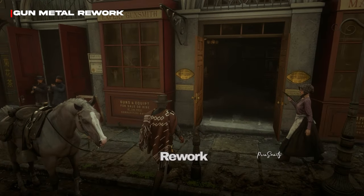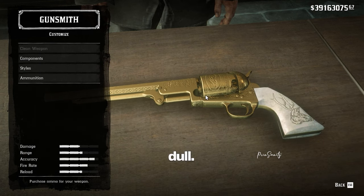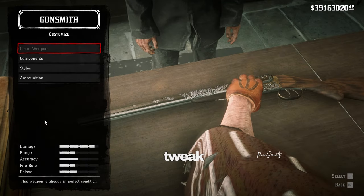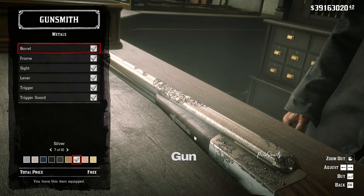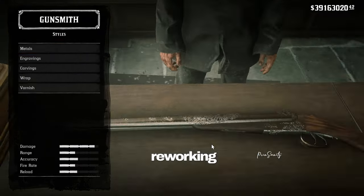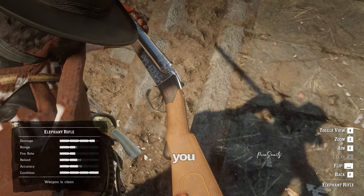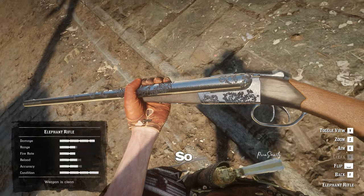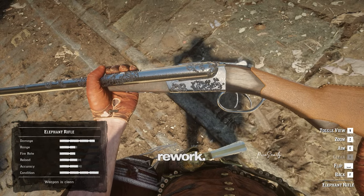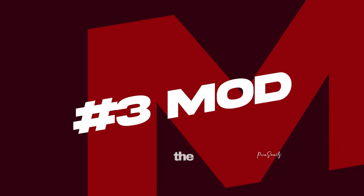This mod is called Gunmetal Rework and it's literally my favorite mod. All of RDR2's vanilla gun metals look very dull, so this mod reworks the metal properties and tweaks the color tone for all metals and engravings. It makes gun metals look as realistic and good as possible. Future plans include reworking grips, wood varnishes, and adding more metal options. As you can see in this video, the gun looks so realistic and shiny.